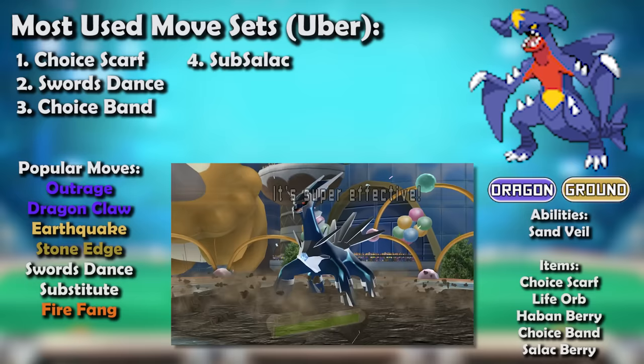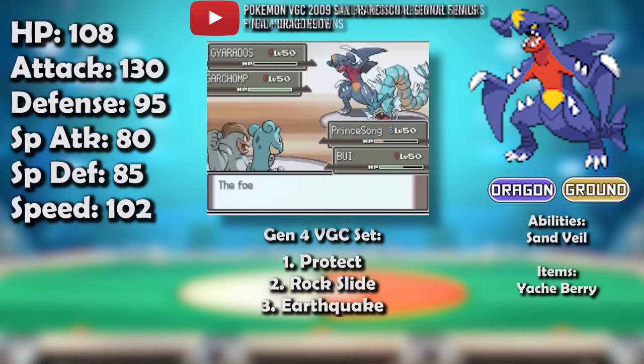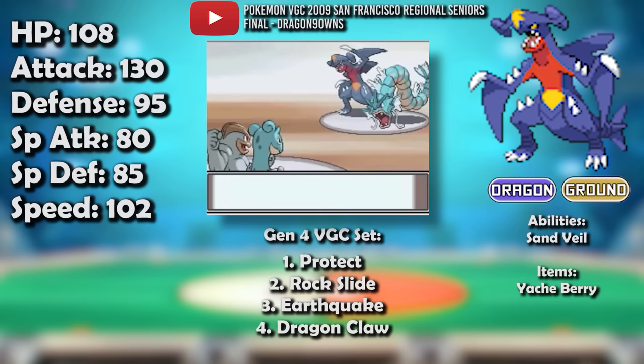Garchomp's ban to Ubers marked a huge shift in Smogon, as it was only the second non-legendary Pokemon ever banned after Wobbuffet. Wobbuffet was a different type of Pokemon, using Shadow Tag and counter moves — Garchomp changed competitive Pokemon definitively.